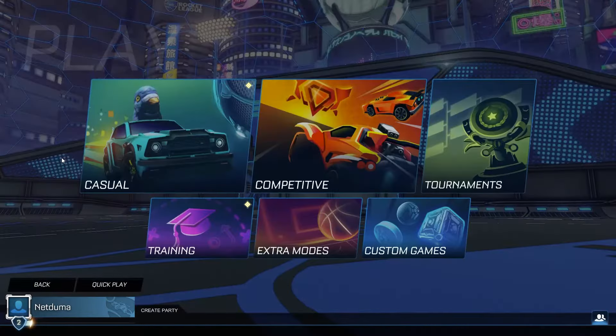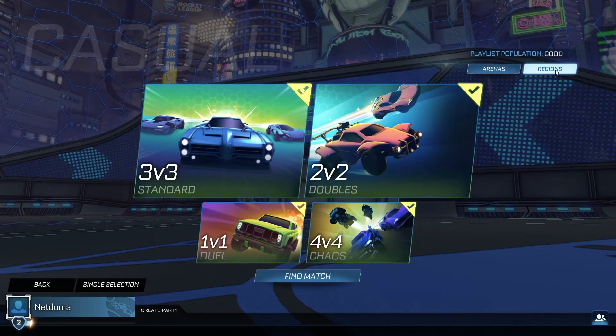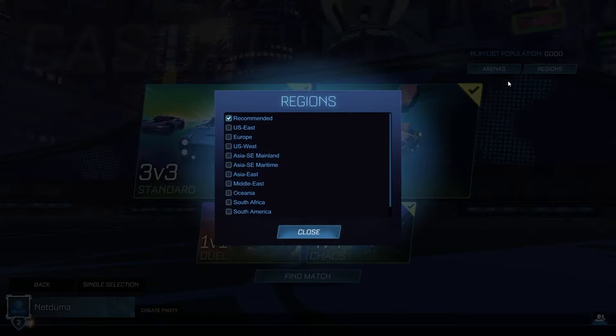One final setting to change before you jump into a game: once you've picked your playlist, in the top right corner of the screen you're going to see an option to change your search regions. It's important that you select the region closest to you to help keep your ping to a minimum.